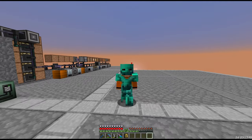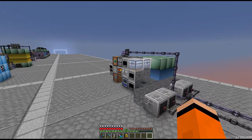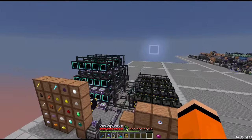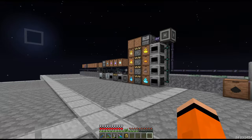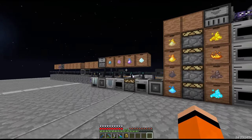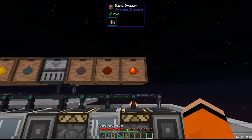Hey guys and welcome back to NomiFactory. Last time we upgraded Pulsate and Polymer Clay and rebuilt the EV thing, which allows us to upgrade DML as well as our power generation through Numismatic Dynamos. We also started to automate some thermal materials including Mana Dust, Mana Infused Ingots, Lumium, and Signalum.